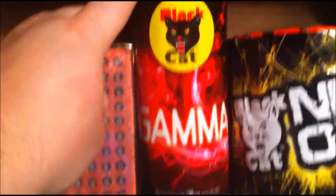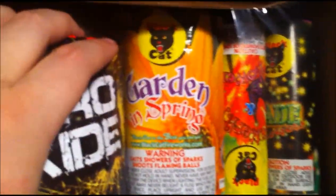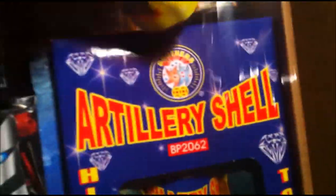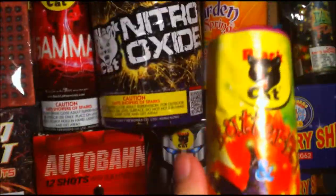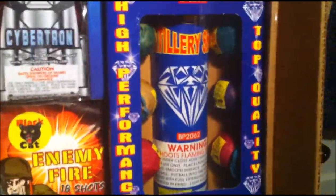Next we got a little mountain called Gamma by Black Cat, then we got the Black Cat Nitro Oxide — a nice little fountain. We got Garden in Spring by Black Cat, and we got a Butterfly Flower and Jade Flower by Black Cat.